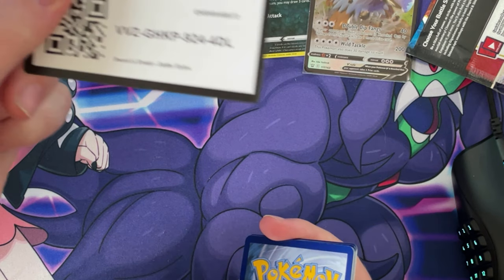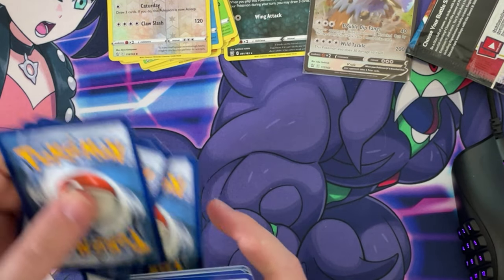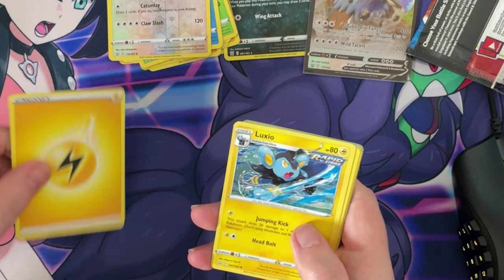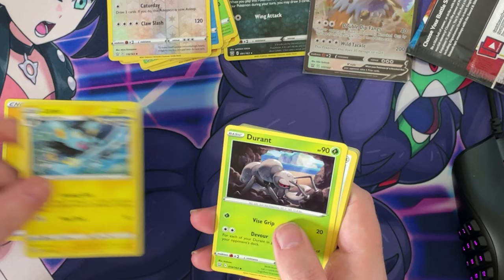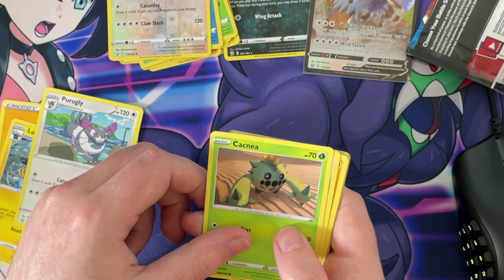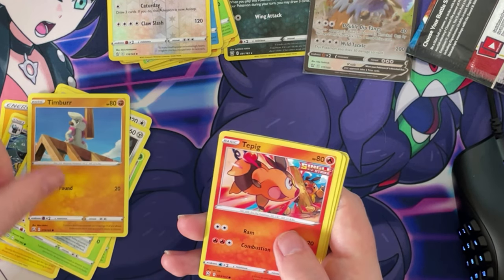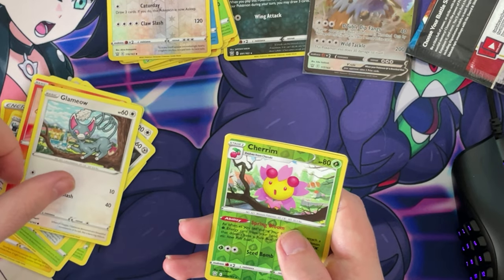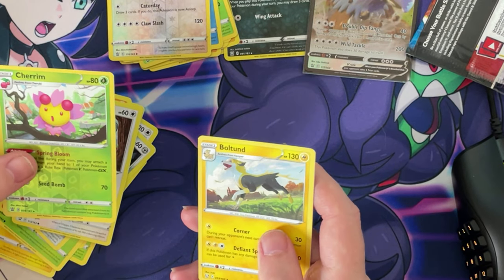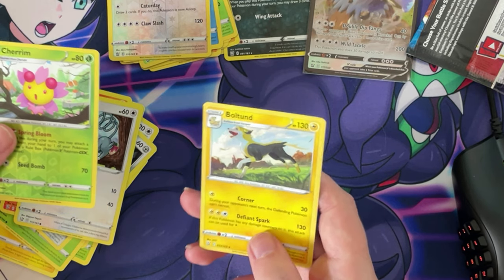You guys can have that one. One, two, three, four. Electric — there we go. We got a Luxio Rapid Strike, a Durant, a Purugly, a Timbur, a Tepig, a Glameow, a reverse hollow Cherrim, and a non-hollow Boltund — nice card, whatever it is.